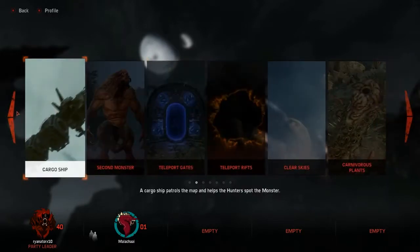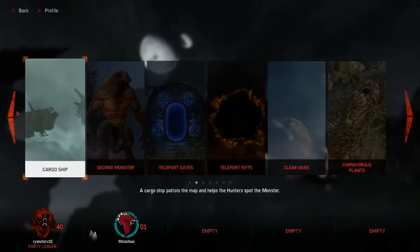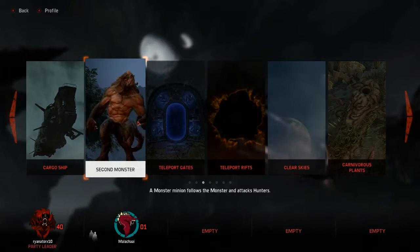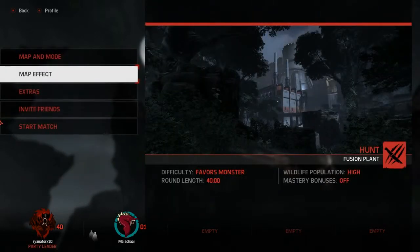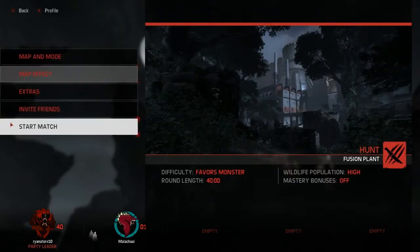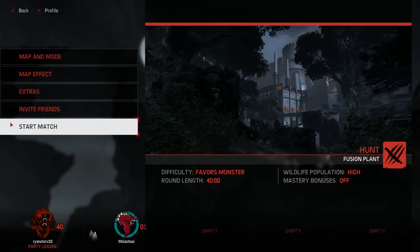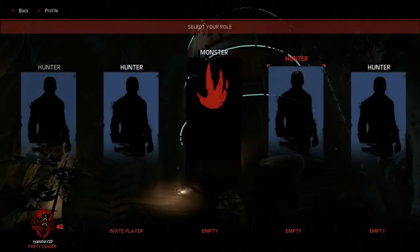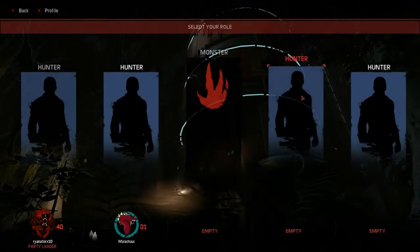For instance, would you like a second monster — a little baby Goliath to follow you around and help you out? No, it would just get in my way. Can we just have a neutral map? No map effects, all right. Let's start the match. You select monster, I'll select hunter.